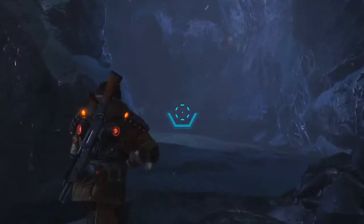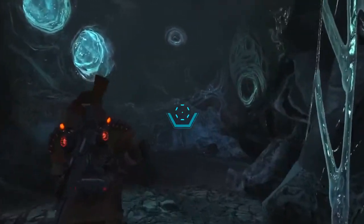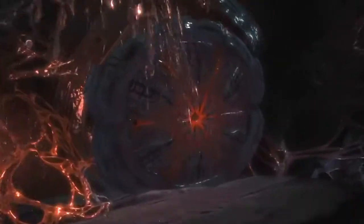Here we have our protagonist, Jim, who has been sent on a mission to climb a particular mountain in order to repair a communications station that is not working. In order to reach the top of that mountain, he's going to have to go through an Acrid nest, and that will allow us to showcase one of our new Acrid types.